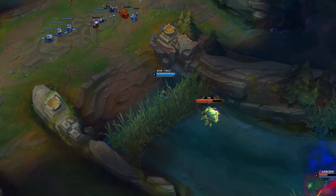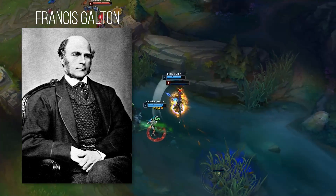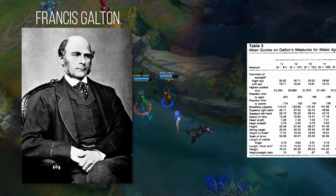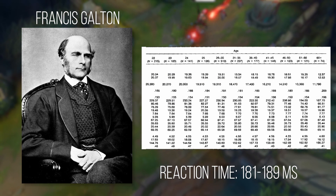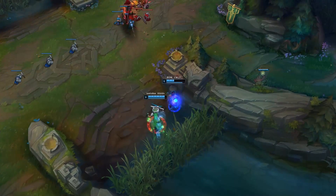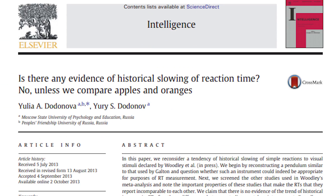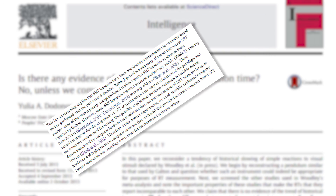Reaction time was first studied by Francis Galton in the late 19th century, from 1884 to 1893. He recorded a visual reaction time ranging from 181 to 189 milliseconds in subjects aged 18 to 60. Recent studies have measured an average of 200 to 220 milliseconds — significantly slower — but this is partly due to timing delays introduced by today's computer hardware and software.